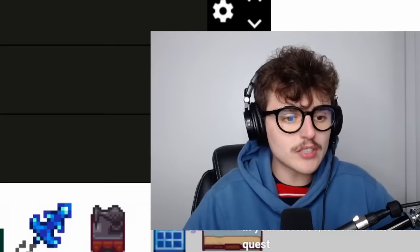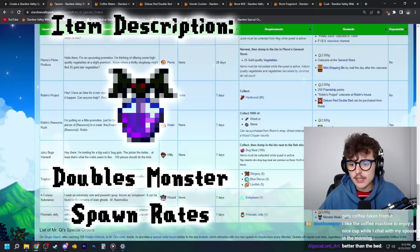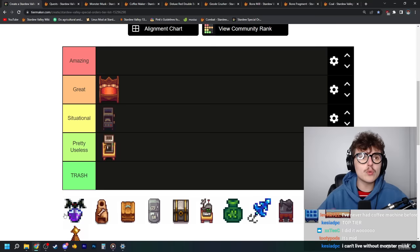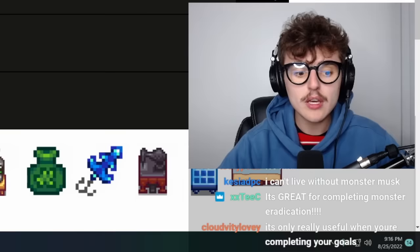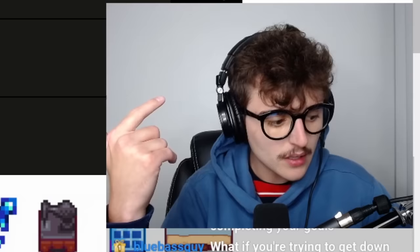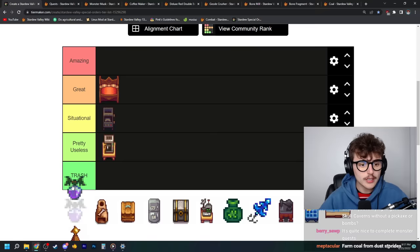Next up we have the monster musk, and it's one of the most annoying quests to do — so much so that I've never actually legitimately done it. There's not a lot of uses in which you would want to use this, but in the times that you want to use it, it is truly invaluable. Like when you go through Skull Cavern day in day out you're not going to want to use the monster musk. But when you are needing to spawn enemies in mass quantities — if you're trying to finish your adventurer's guild quests or trying to get a rare drop from one of the enemies — those are the situations where it shines. I'll put it in great.